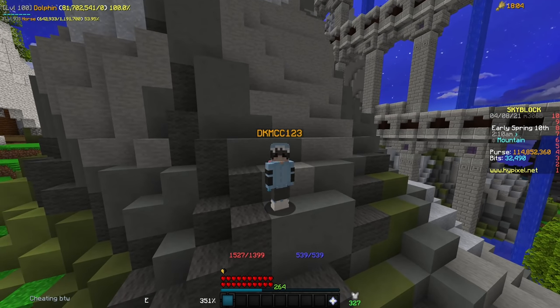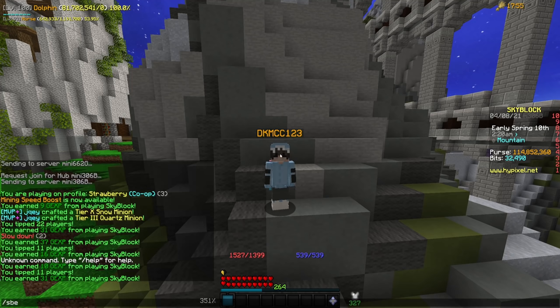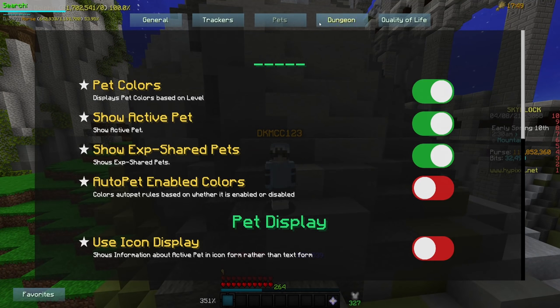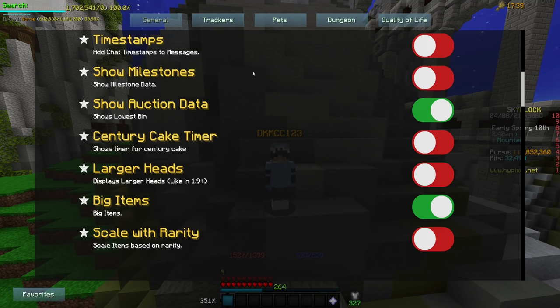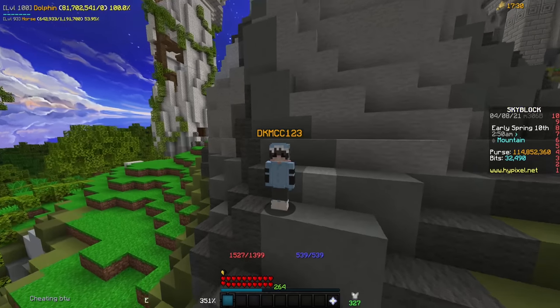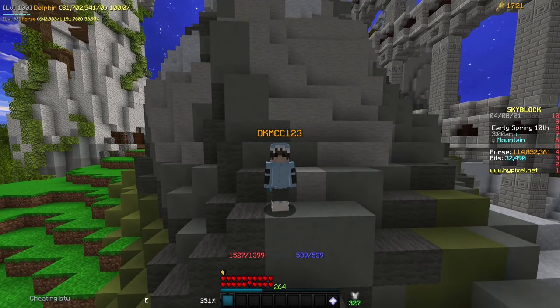The next mod on the Skyblock mods list is Skyblock Extras, and I would say that is the most powerful Skyblock mod that you can have. To open up the SBE menu, you do slash SBE, and it comes up with a ton of different tabs. There are tons of different settings, and there is a search bar. It will do tons of things for you. If you want to get this mod, you do have to pay a little bit of money. However, if you actually plan on playing this game for any reasonable amount of time, it is probably one of the most worthwhile investments you could ever make.